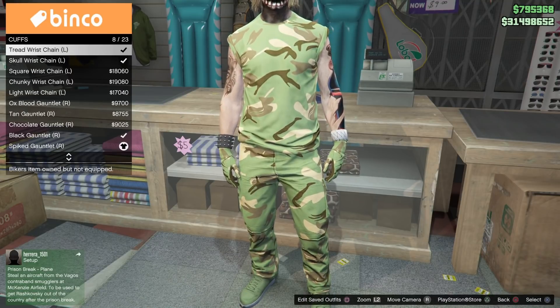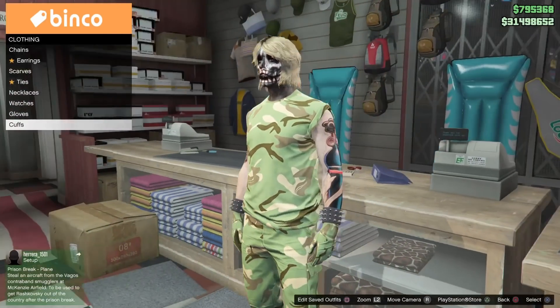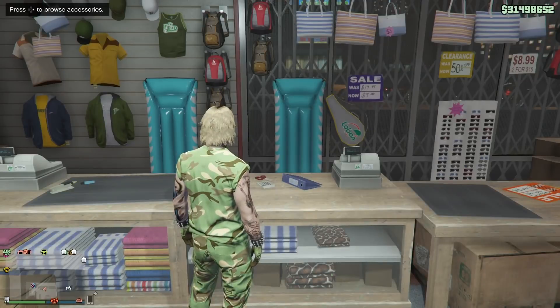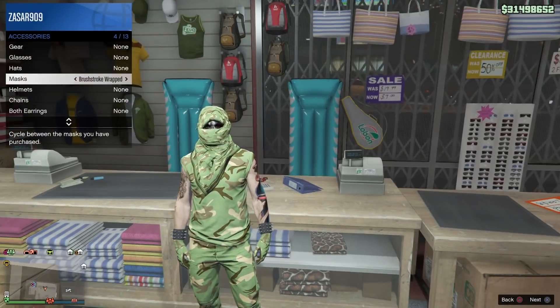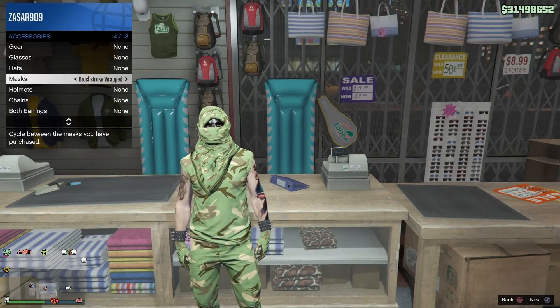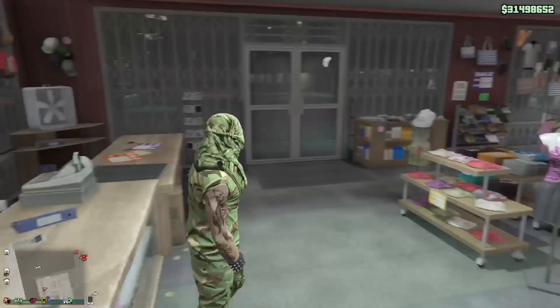Now we're gonna go to mask and select the brushstroke mask. Once you put that on, make your way to your apartment.